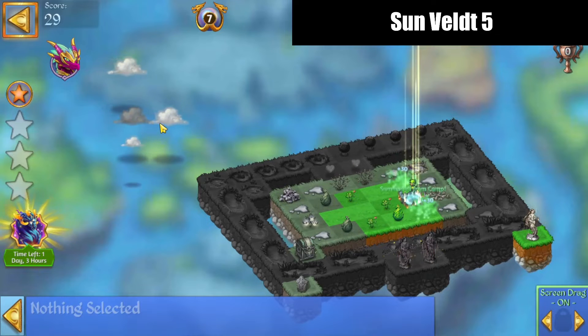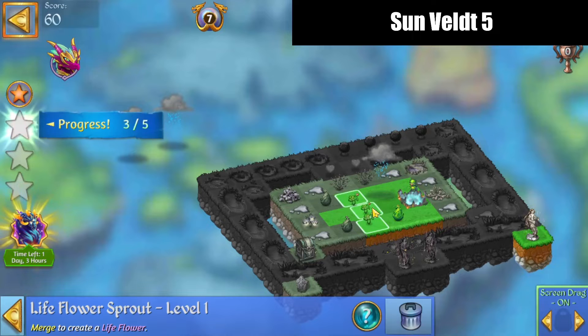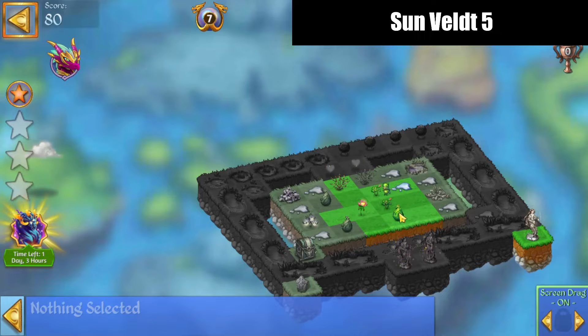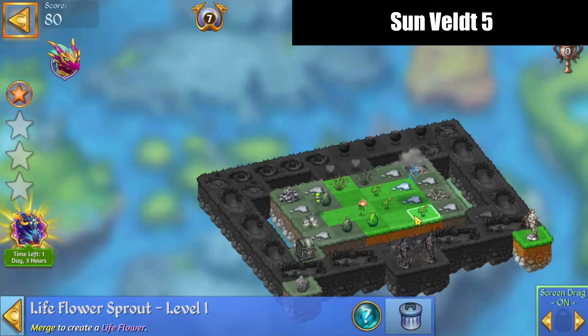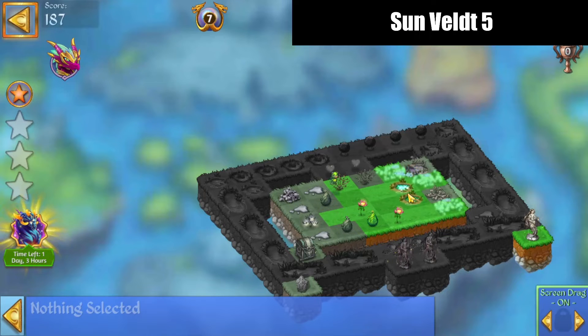Let's start by merging — tap on these, merge up those sprouts. Make it rain again, merge up some more sprouts, and we'll merge those puddles there.